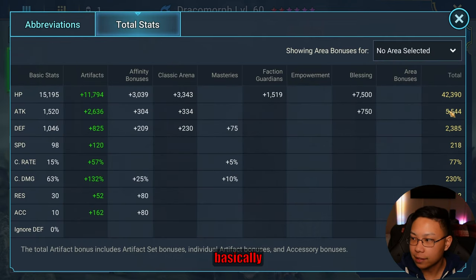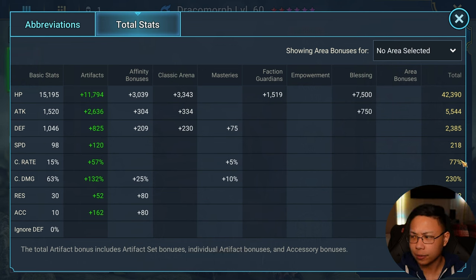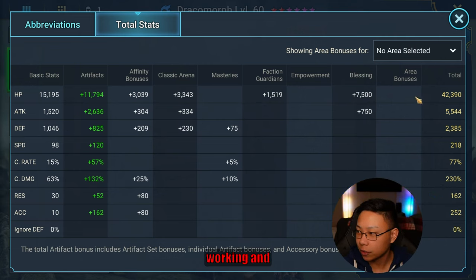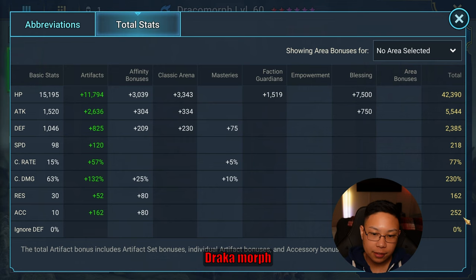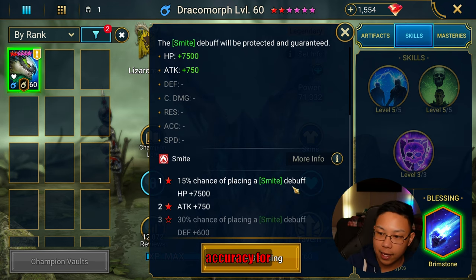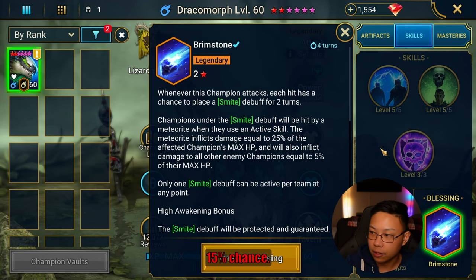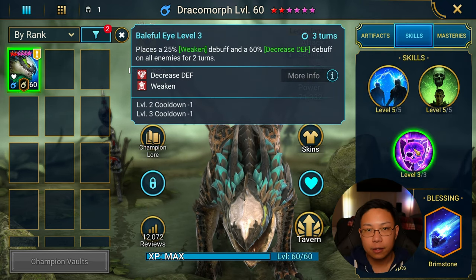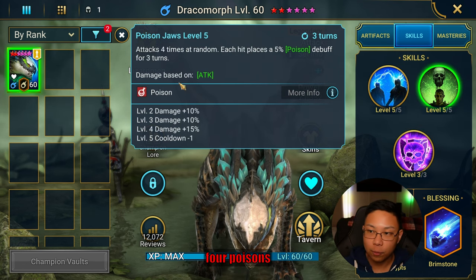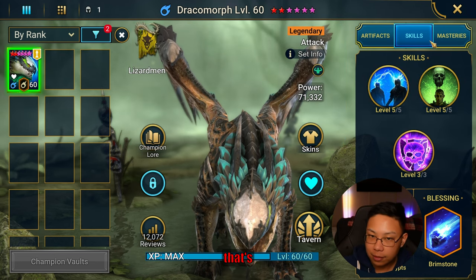These are Dracomorph's stats. We're basically looking for damage. He's not crit capped — he's going at 218 speed and it's working. If you could put 100% crit rate on him I would definitely do that because Dracomorph places debuffs. You're going to want a minimum of 250 accuracy for Ultra Nightmare. We're taking Brimstone for a 15% chance to place Smite. Dracomorph is really good because he brings decreased defense and weakened, so the boss takes even more damage.